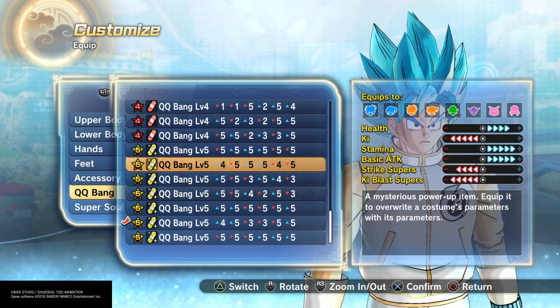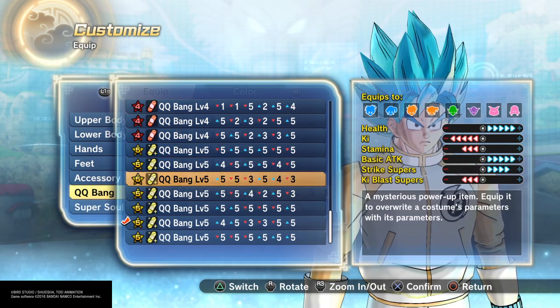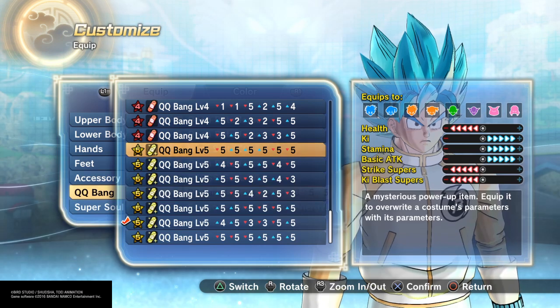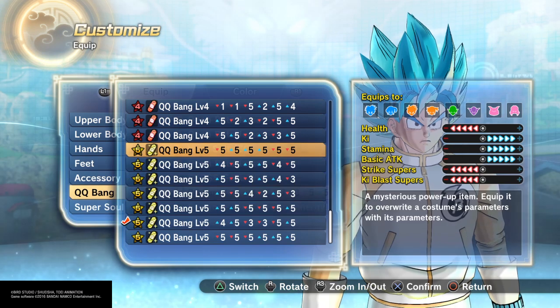As you guys can see on your screen, I do have a lot of level 5 QQBangs, and some of them are good and some of them are not as good. It depends on what type you are. For example, this QQBang level 5 right here — I think this is towards melee attack and stamina.